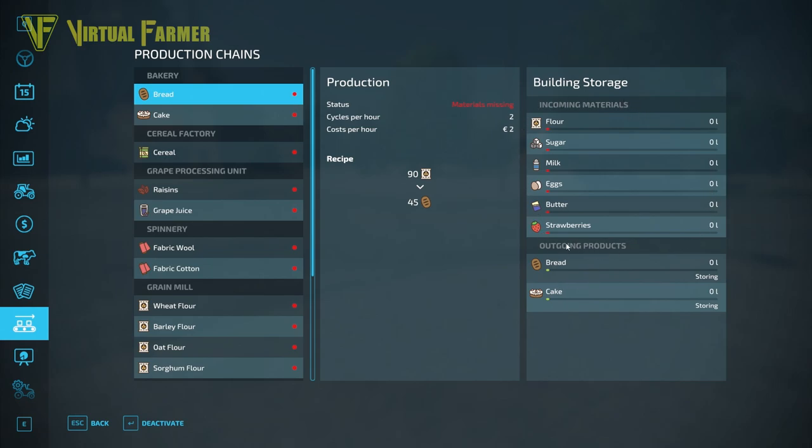Down the side of the production screen you have your storage, which tells you how much of your incoming materials you've got and how much of your outgoing materials are currently stored at that location. You obviously need enough materials to produce what you're outputting. In this example we're showing 'materials missing' because we have no flour.